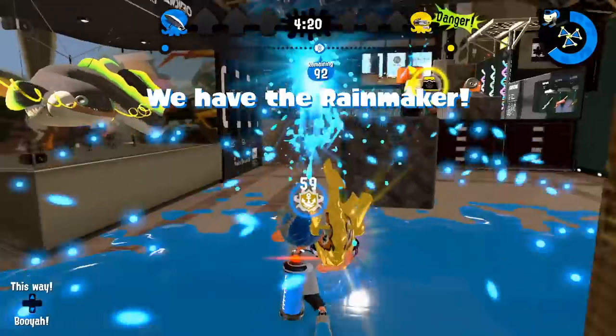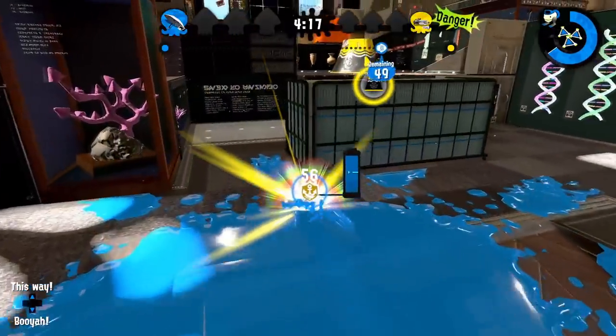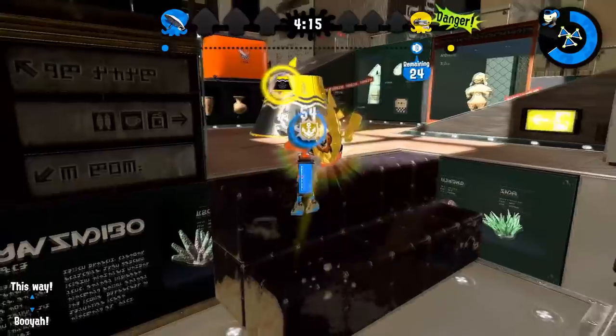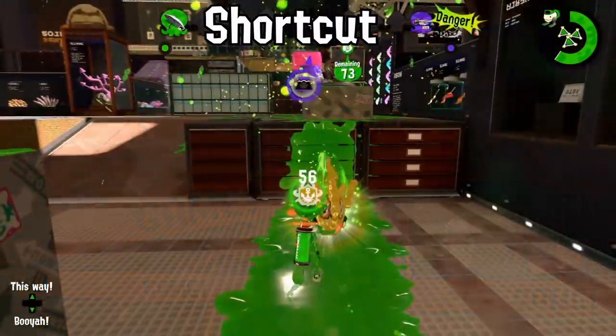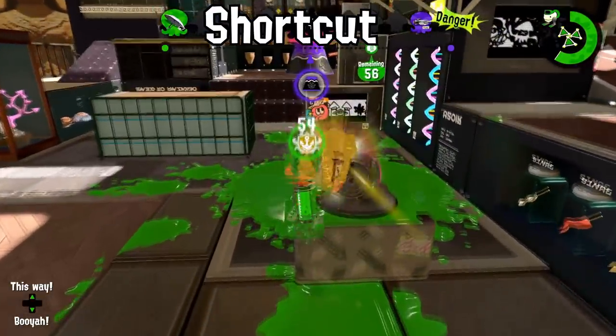Shellendorf — the right and left side are pretty much the exact same in terms of going through mid. Taking it on glass is fine if you have run speed, in which case you go top right. Also, this is a situational but honestly pretty useful jump because it skips the stairs.